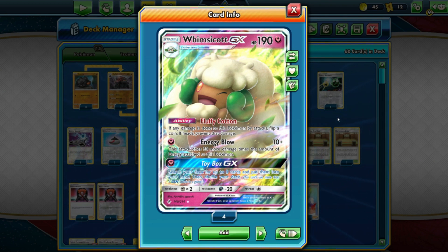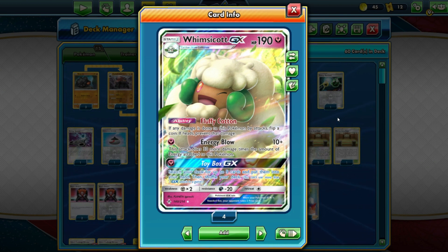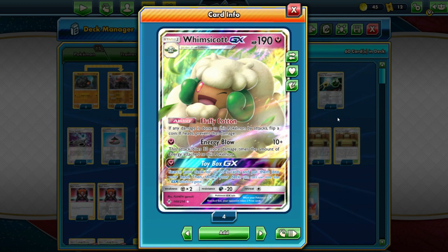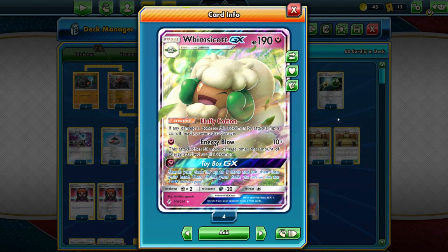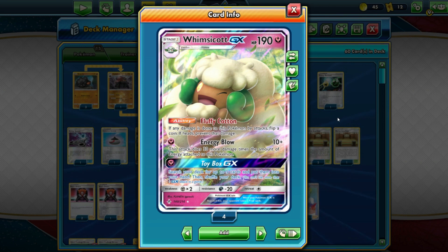But it kind of makes up for it with its ability — Fluffy Cotton. If any damage is done to this Pokemon by attacks, flip a coin. If heads, you prevent it. That's a 50/50 chance of Whimsicott getting hit, which I feel is fine. That's actually really cool.